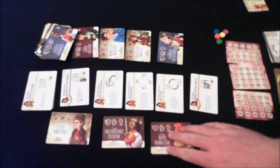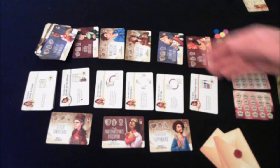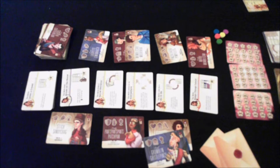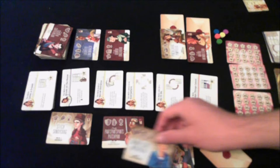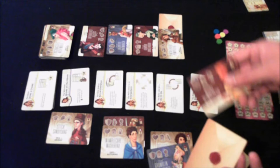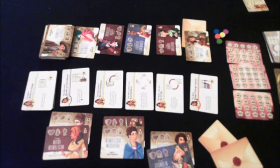If you have an empty slot — say you scored a group previously — you can start a new group with that guest. But if you want a card further up the line, you have to put regret cards under each card you skip. So if I wanted to take a card two spots up, I'd put two regret cards underneath those cards, then take it and put it in my group. On another turn, any player who takes one of those skipped cards also gains the regrets underneath it as currency. Everything slides down and you keep going. It works the same way for the bell card line.